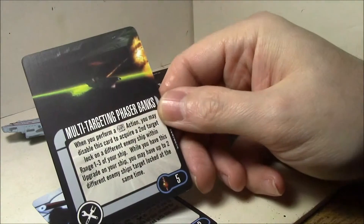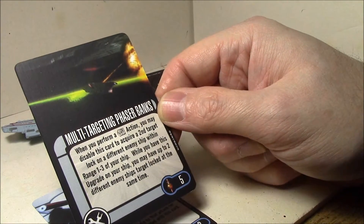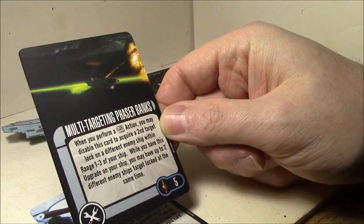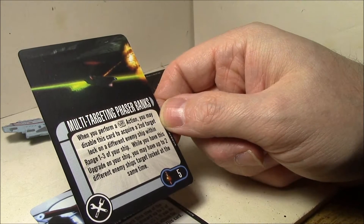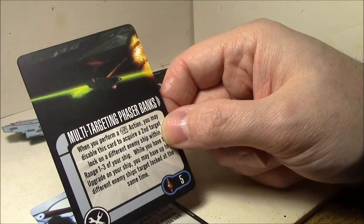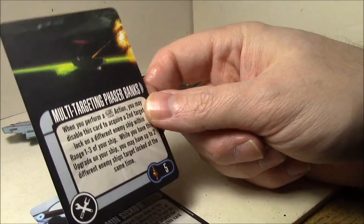Multi-targeting phaser banks: when you perform a target lock action, you may disable this card to acquire a second target lock. It's been ruled that you can do that even when it's disabled. While you have this upgrade on the ship, you may have up to two different enemy ships target locked at the same time. That's a really cool tech for five points.